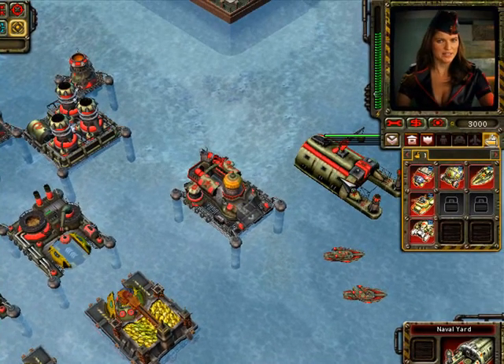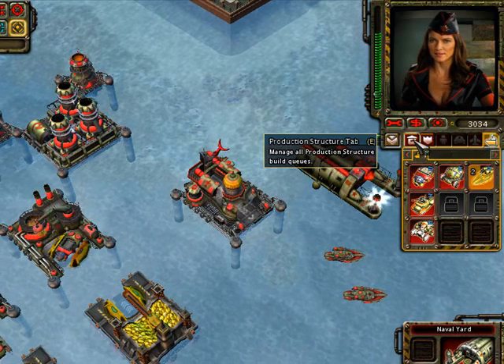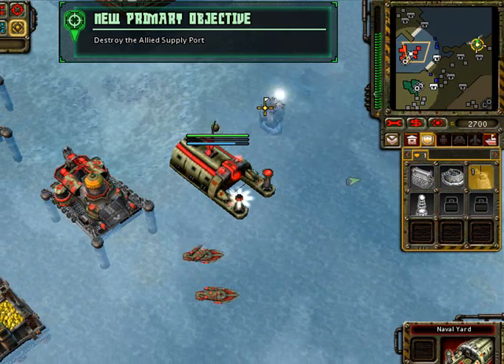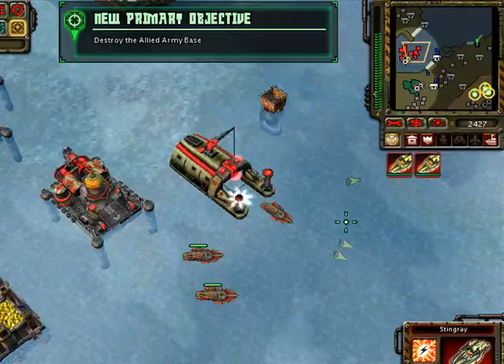This may only be a lake, but the Allies have much in the way of technology. Move ahead, but use caution. Building. New objective received. Batteries fully charged.